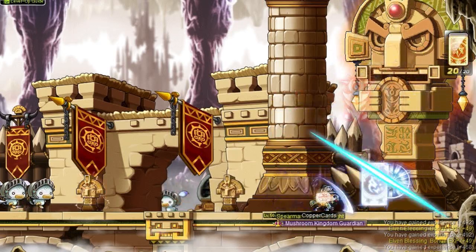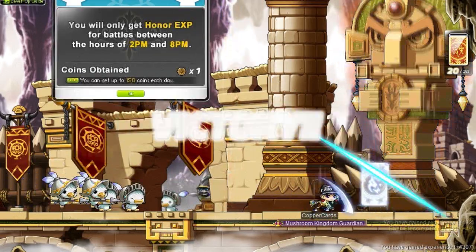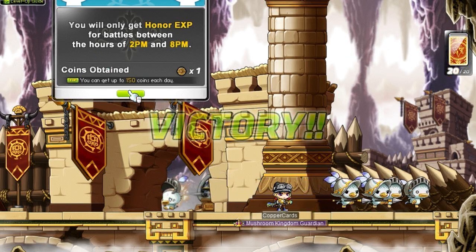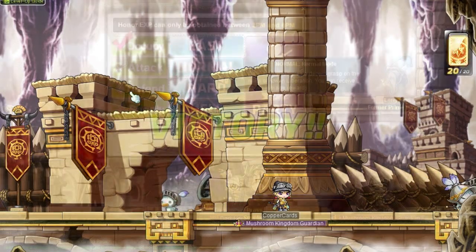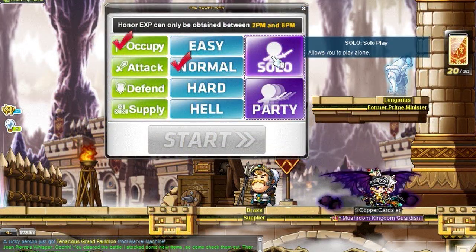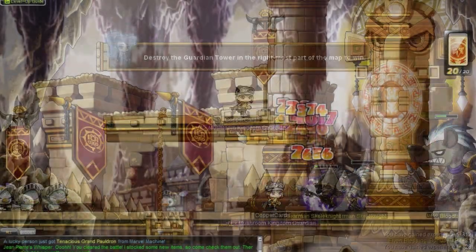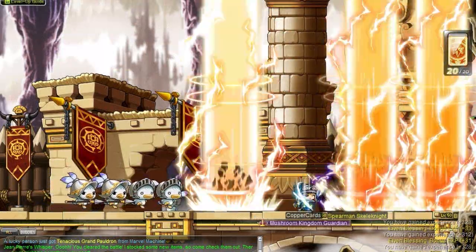This is a giant angry statue — you do not want to touch it. Watch out for the totems it summons because those totems do about 2.2k damage. You also get honor XP from this mode, and with that honor XP you can get your Inner Ability, which is something awesome and new that we can unlock.